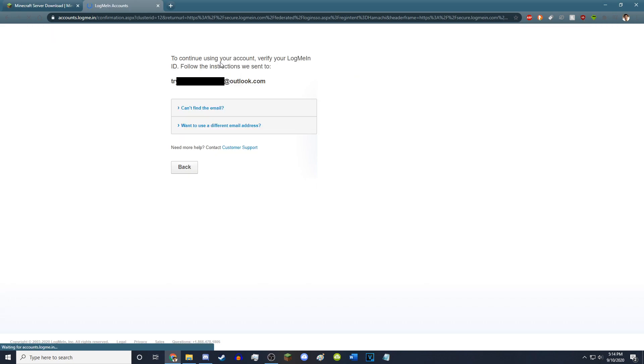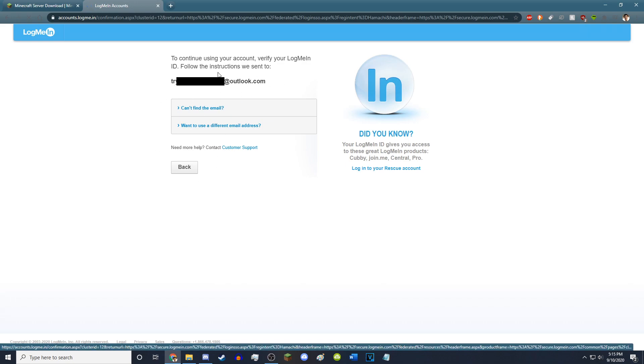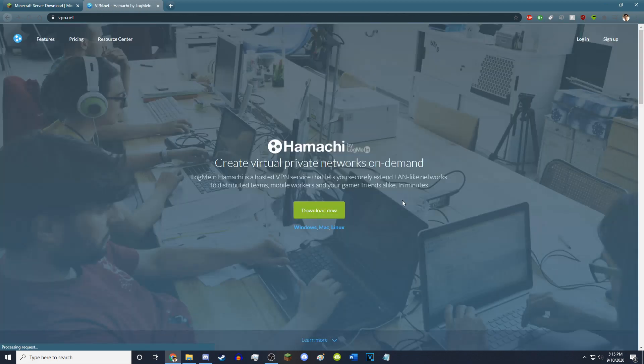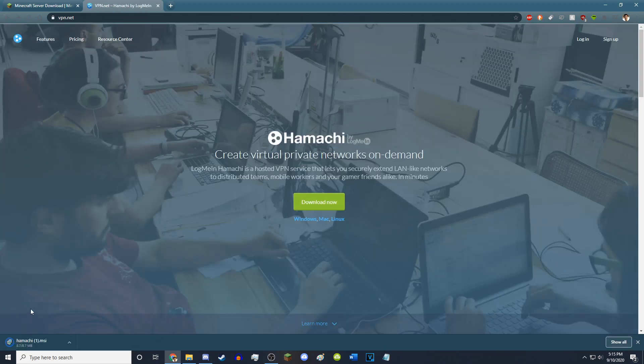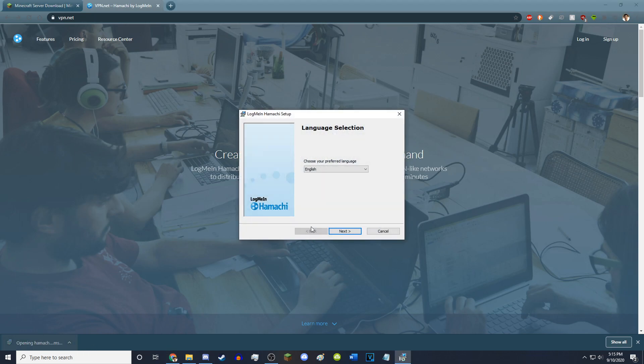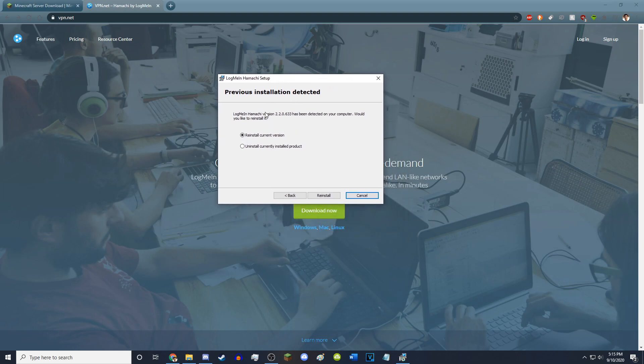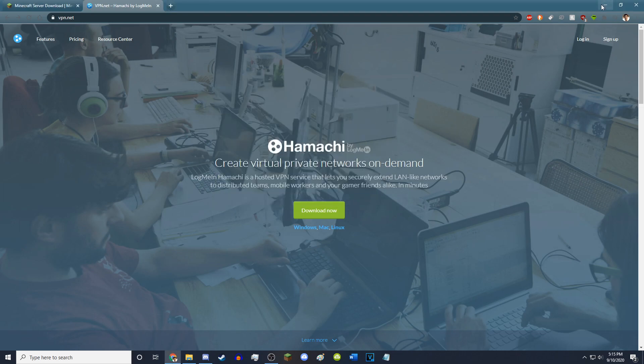I already have an account. It wants me to verify my account, but I've already verified it on the Hamachi app. Just create an account, sign up, then hit Download Now and it'll download Hamachi.msi. Click on that, it'll load up the Hamachi installer. Select your language, hit Next, agree to the terms. I already have it installed, so I'll just close this — go ahead and install that.